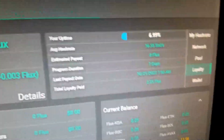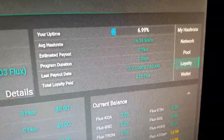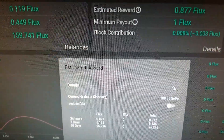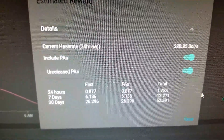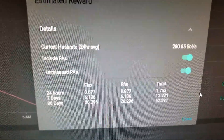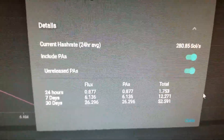My pool loyalty is just starting over at 6.9% — it's been off the pool for quite a while, so hopefully we can get some more rewards. It says should be about $1.75 a day, 12.27 flux total, $52 a month. Hopefully the price of flux can jump back up.